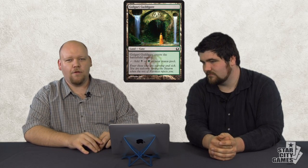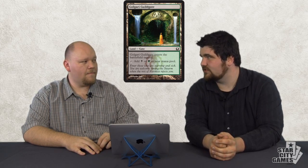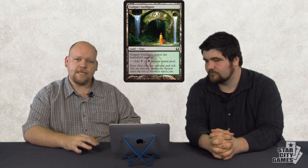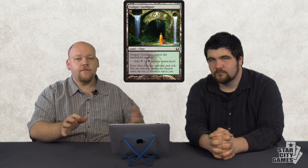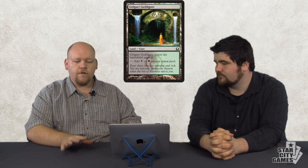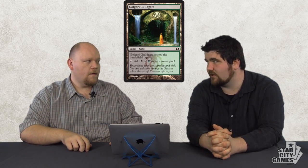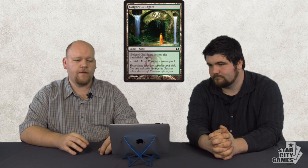Golgari Guildgate — one of the worst because it's not blue, but the art is awesome. These Guildgates — they went all out. When we get to the black cards, there's an Ogre Jailbreaker that needs a gate in order to attack, and that's one of the cards that makes these all playable. In Limited these are good, period. In Constructed, no. You're going to want the Guildgates because I don't think only two-color decks will exist — some three-color decks — and they also have all the Keyrunes and stuff to give you more tools.